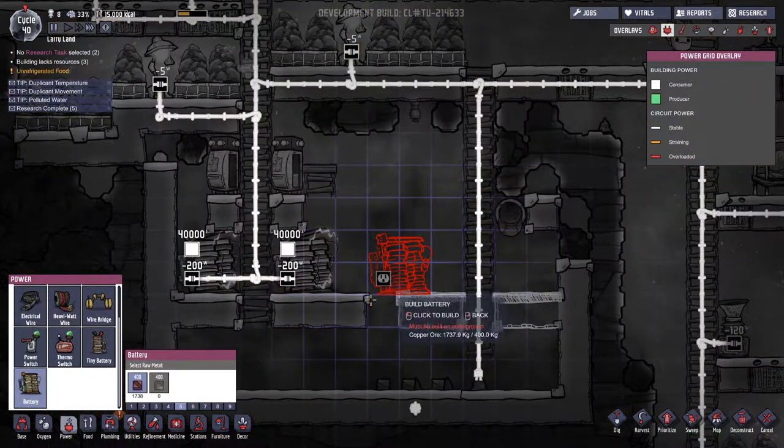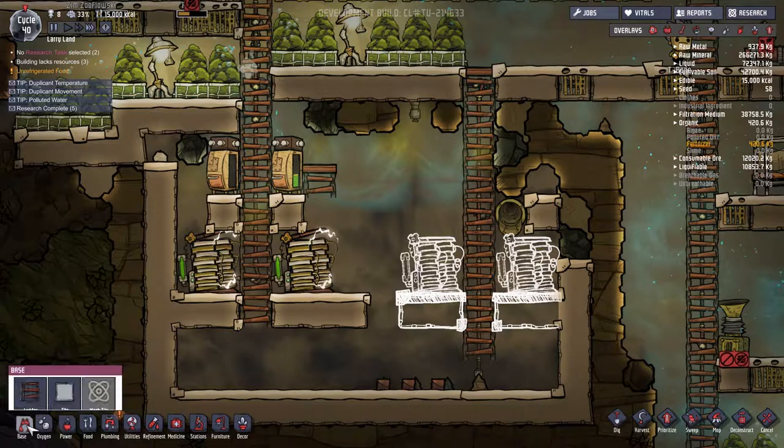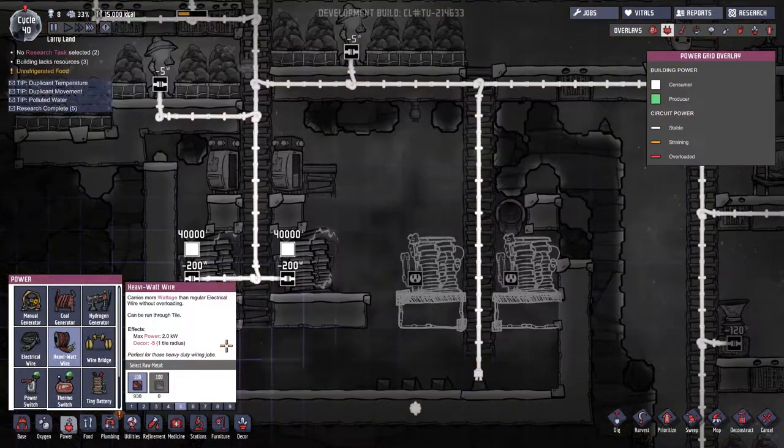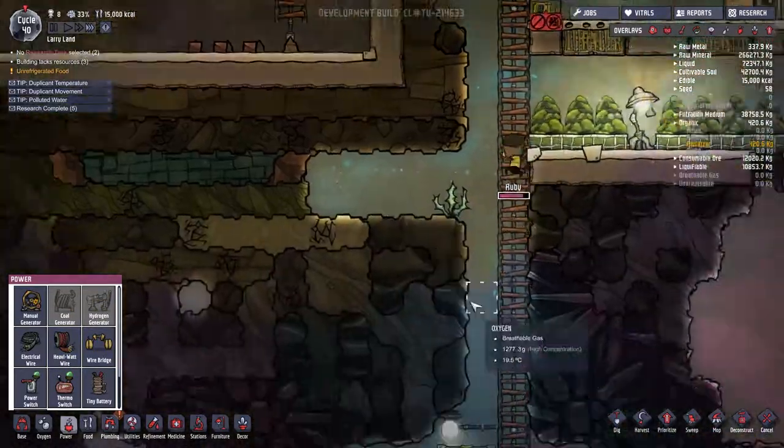Or maybe it could be - like, it could be the dupes coming here to sweat. And then they produce water. But who wants to drink that? I mean, it would go through a filter. It's not disgusting or anything. All right, that should be fine. They can just get to it whenever they get to it.